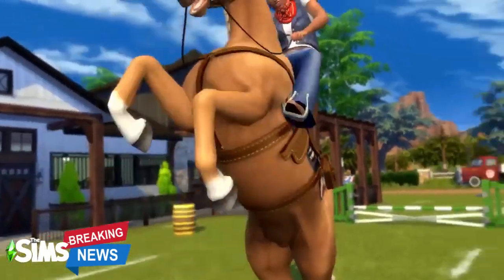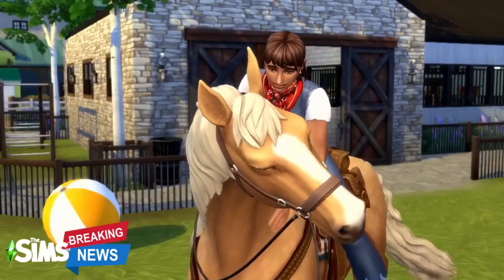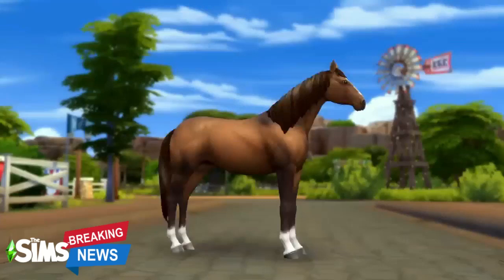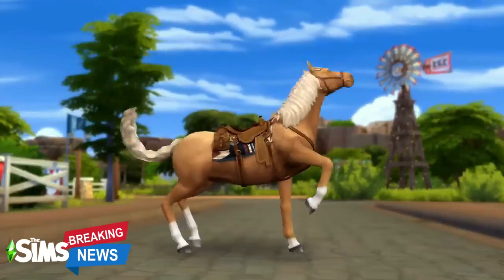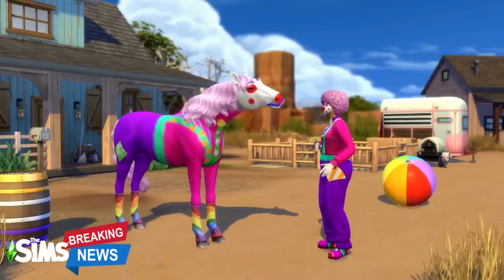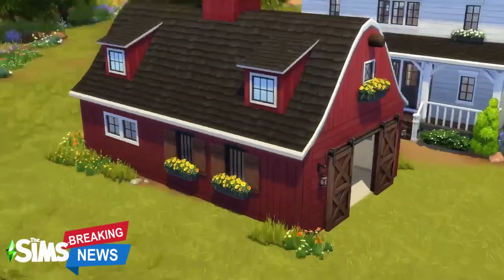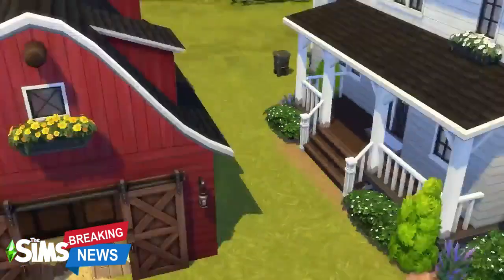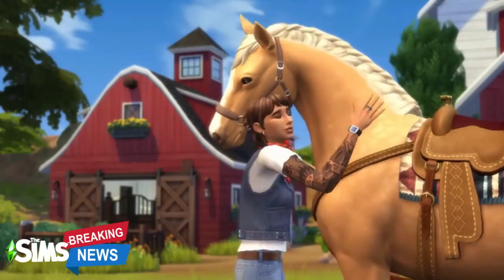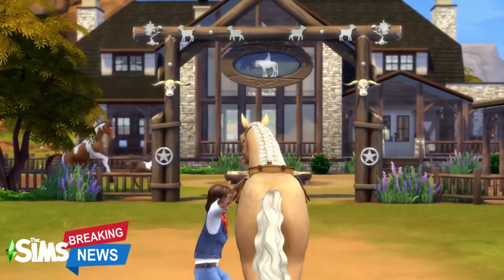Anyway, whether this pack deserves to be an expansion or not, here are the features we are sure are coming with it. First things first, the selling point of this pack is horses. Horses are completely customizable just like the pets from Cats and Dogs. Horse coats are fully paintable, letting you create amusing and adorable looks — you can even have a horse painted head to toe like a clown, which I actually find really cute. Like cats and dogs, horses are household members and can freely roam anywhere in the world. Horses also have unique personalities and traits, making each one a distinct character.